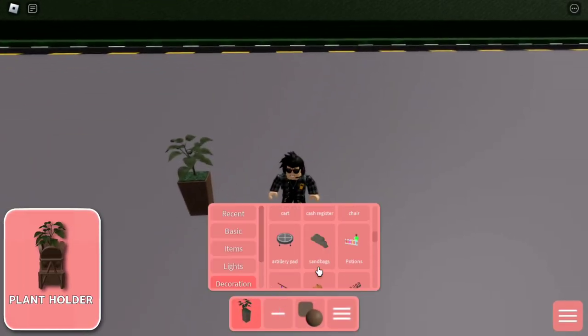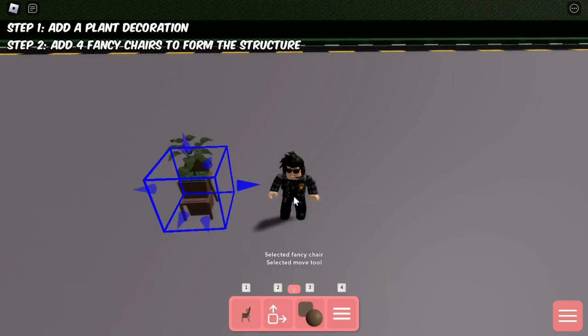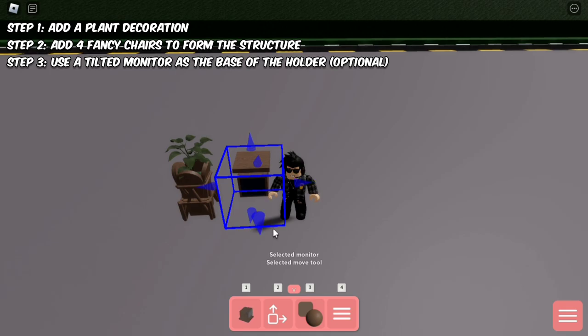The fifth trick is a plant holder. Begin by adding a plant, followed by four fancy chairs in its various orientations, then use the move tool to form the structure. You can also add a monitor as the base of the plant holder.